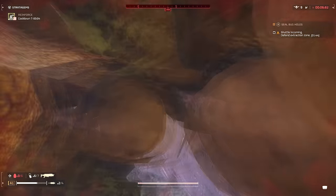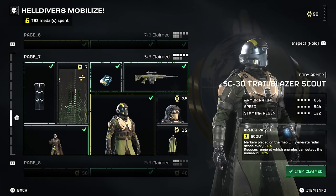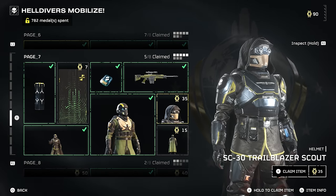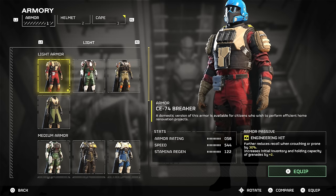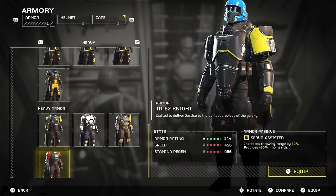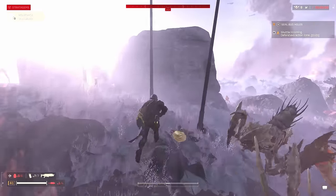Right now the best possible armor is light armor. The best one you can get for free is on page 7 of the Helldivers Mobilize Warbond — it has the fastest speed stat, though a lot are tied for fastest. If you're watching this later on, there's probably another war bond with light armor, and maybe heavy armor will be working by then and might replace light armor as the best. But I don't really see that happening, at least if you have this playstyle of running all the time.